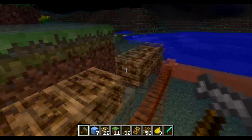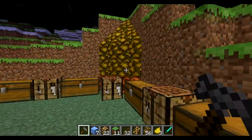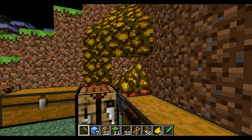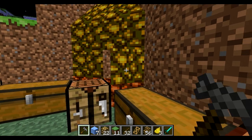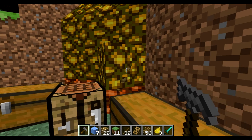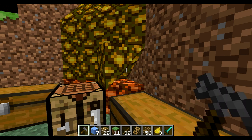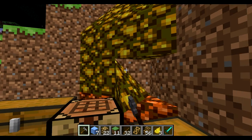If you right-click on a block, you can change what it looks like, along with how these blocks work too. So you can make these look different however you want to get it to look in different ways.